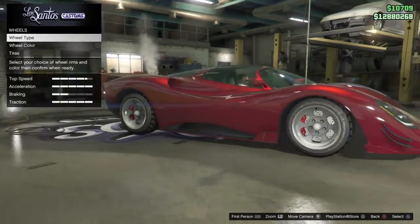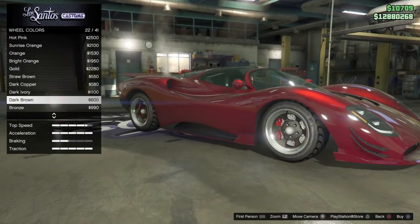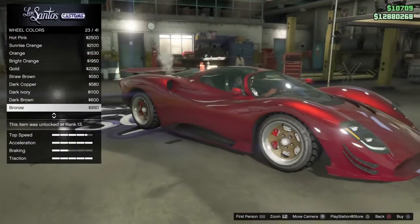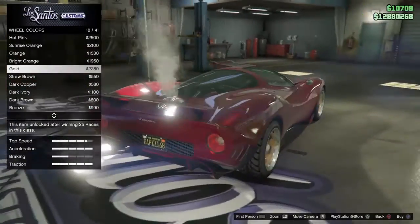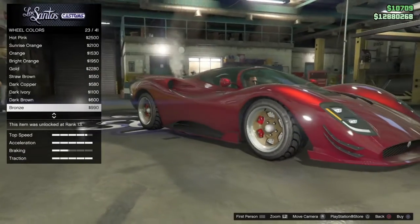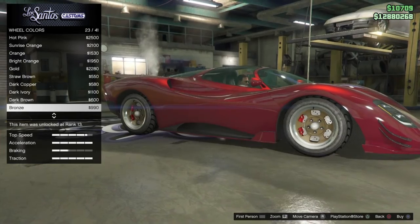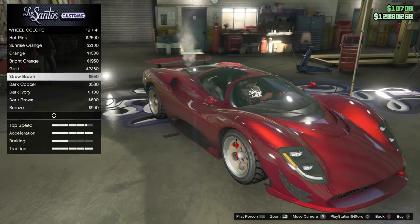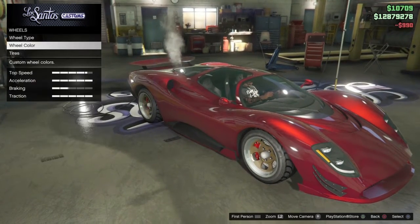We're going to do these rims with color. I was thinking like a gold, or a bronze. That doesn't look like I wanted — I was envisioning something and it's not what I expected. That's unfortunate. Let me zoom out a little bit — it still looks good in my opinion. It's my car.